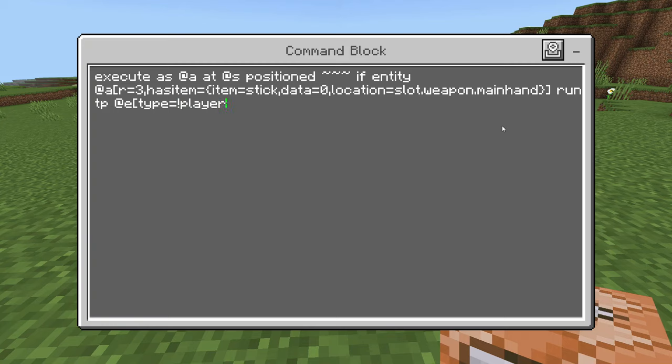Or if you want, you can also say your username if you are the only one who does not want to be teleported. Otherwise say 'type=!player, type=!item, r=3]' then two up arrows, one up arrow, and this last value is how far you want them to go — 75 is a pretty decent number.